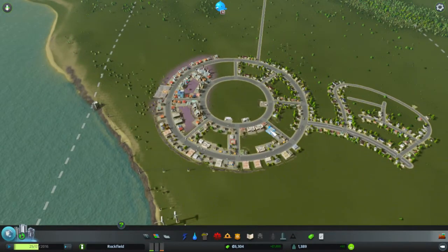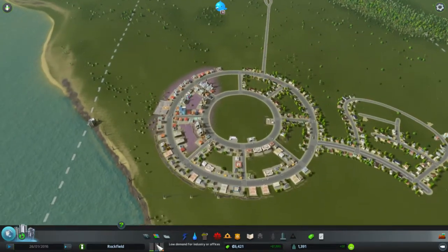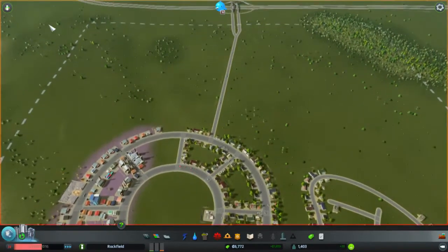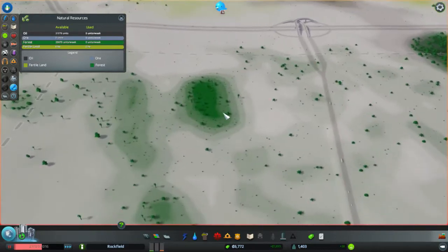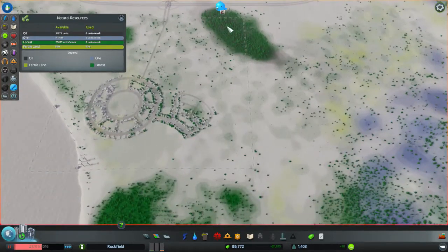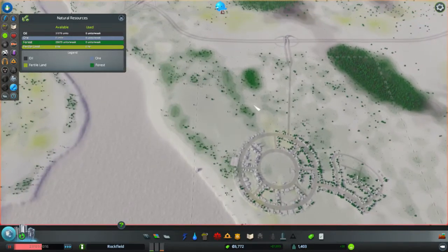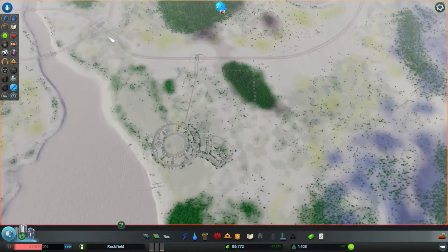Alright, so we've got about six grand, making 1.8k a month. At the moment we don't really have a need for much, so let's speed things up. Looking at natural resources, we could do a bit of a forest industry here, but I don't want to do it there — this is all going to be residential. This area is all going to be industrial and this is all going to be commercial until we expand our squares.